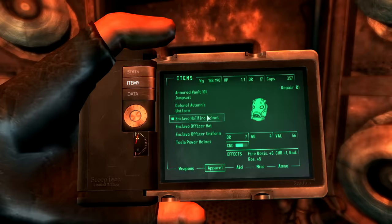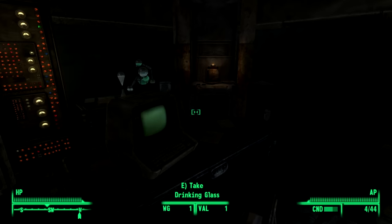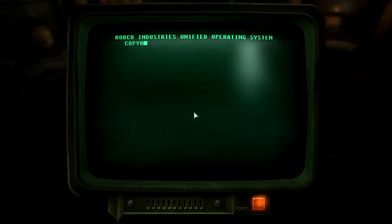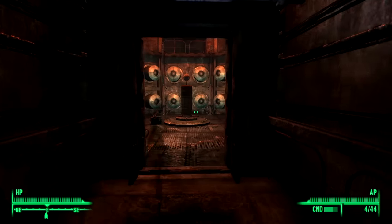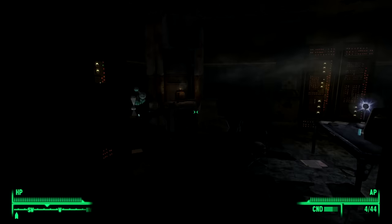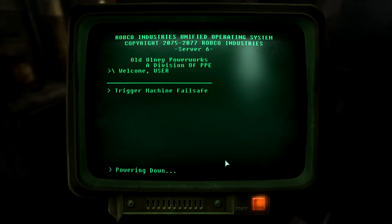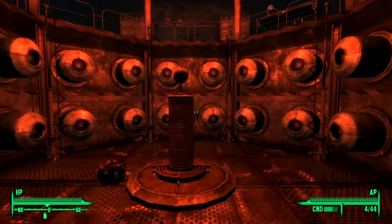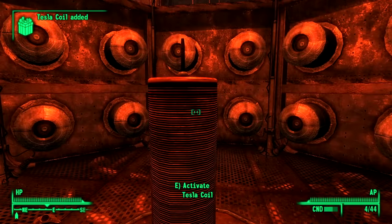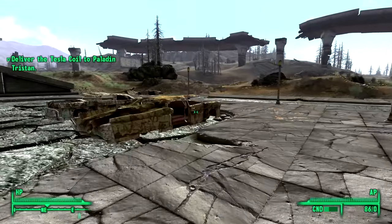How stupid am I for trying that in the first place? The last remaining option requires a science skill of 75 to initiate a complete shutdown using a terminal in the next room. My science skill is far from 75 — I don't know if it's even in the double digits. There may be an infinite number of universes, but there is no universe where I left to get my science skill up to 75. Best case scenario, I was looking at leveling up 3 more times — I didn't have the patience or mental fortitude, so I left to return the coil to Paladin Tristan.